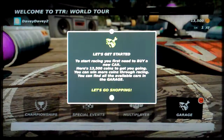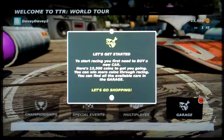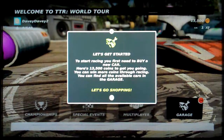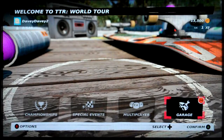You can find all the available cars in the garage. Interesting text. To start racing, you need to buy a new car and all the available cars are in the garage. Let's go shopping. Written by a complete and total madman.